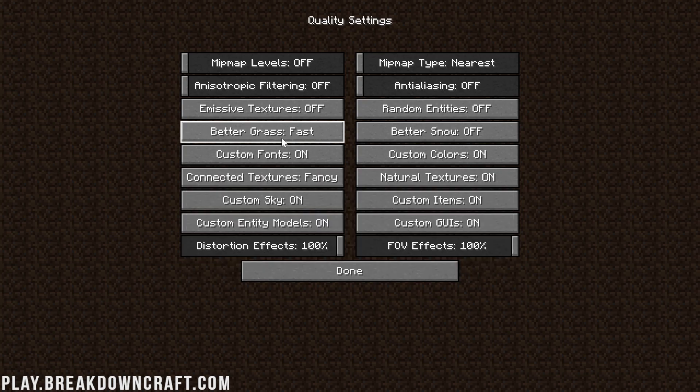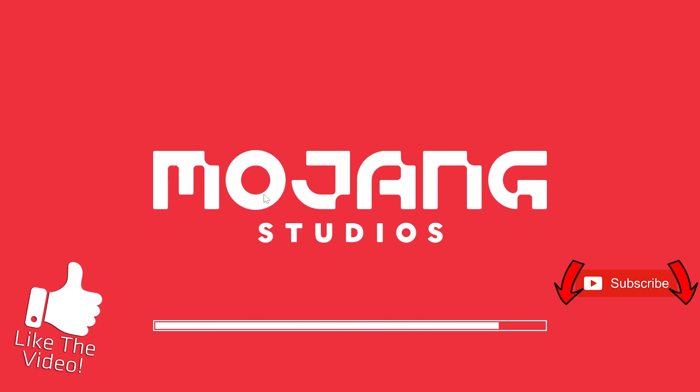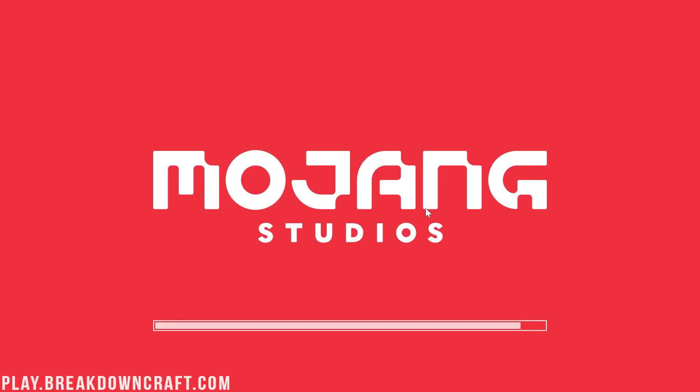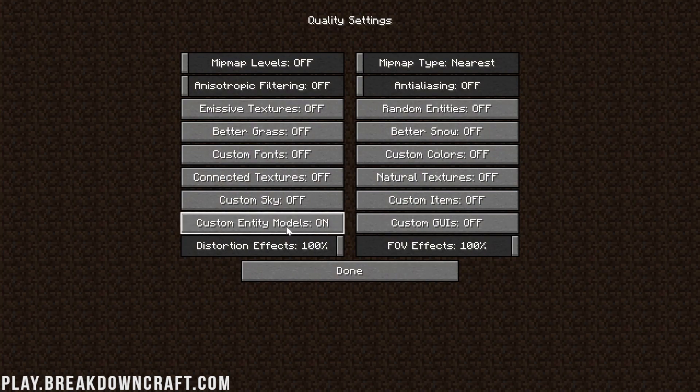Better Grass has both a Fast and an Off option — we're going to turn that to Off for best results. Moving on, turn Custom Fonts off, Colors off, Natural Textures off, and Connected Textures need to be turned Off rather than Fast. Custom Sky off. Custom Items off. And also turn GUIs off and Entity Models off.